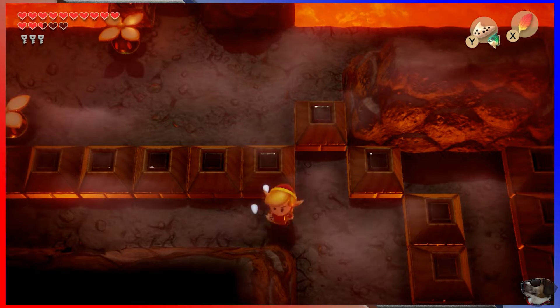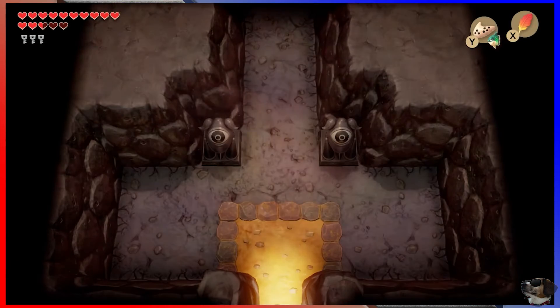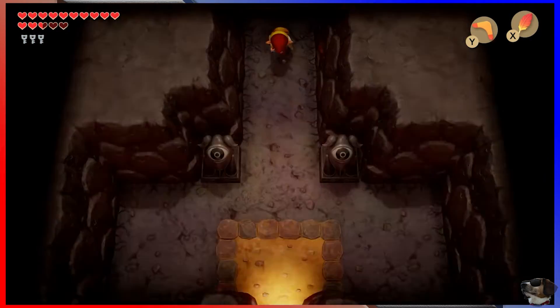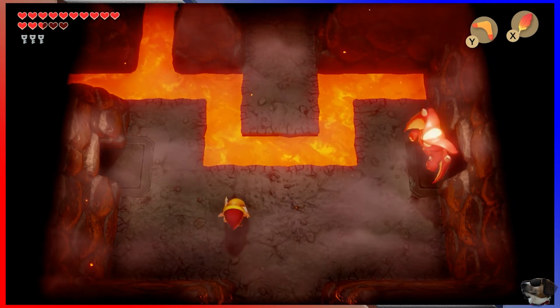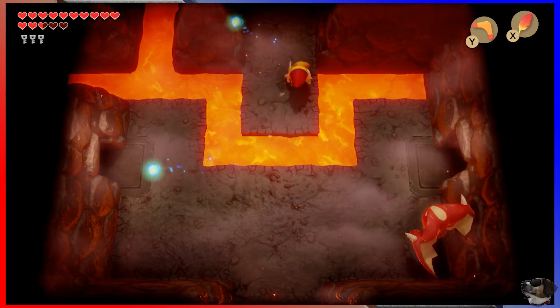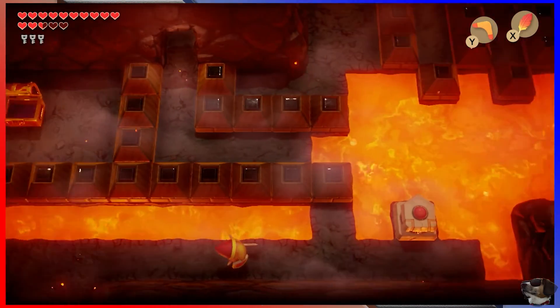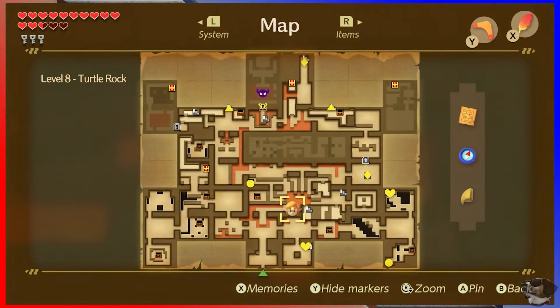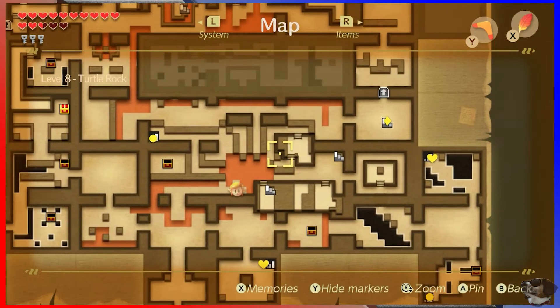Let's see — this is why you always place... What's her name? Farore's wind. Because Din's fire... Nayru's love. Din, Nayru... Farore. Farore's wind. You always place Farore's wind about halfway through an Ocarina of Time dungeon, just so you can warp back. Because Ocarina of Time has the tendency — there are two places you need to constantly return to: the entrance and midway through the dungeon.